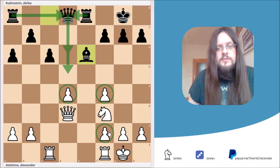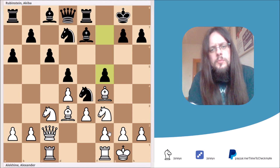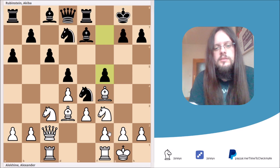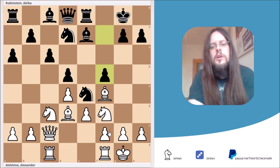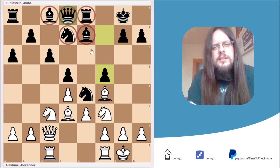In the game Rubinstein played the big blunder: the move f5. I'd advise you to pause the video and think about why this is a blunder and try to find the move for White that wins on the spot. Here's a hint: if you look at the Black queen, she is pretty much surrounded by her own pieces and really doesn't have many squares to go to. So an attack on the queen would probably mean you win the queen.